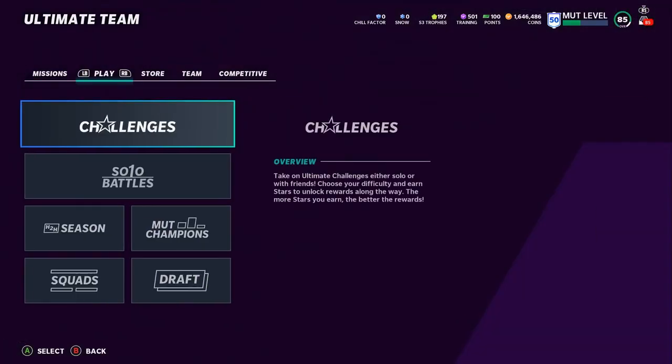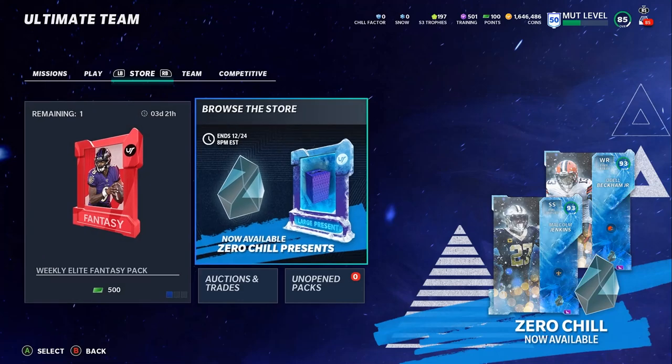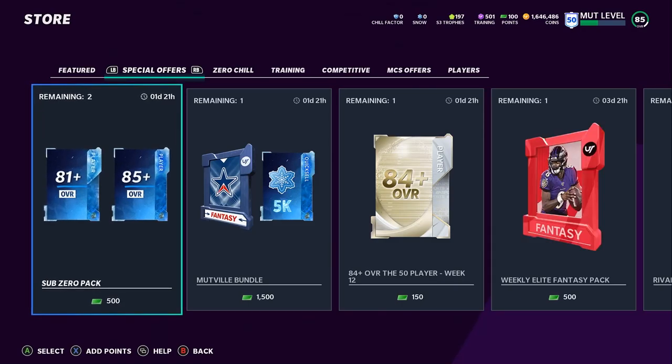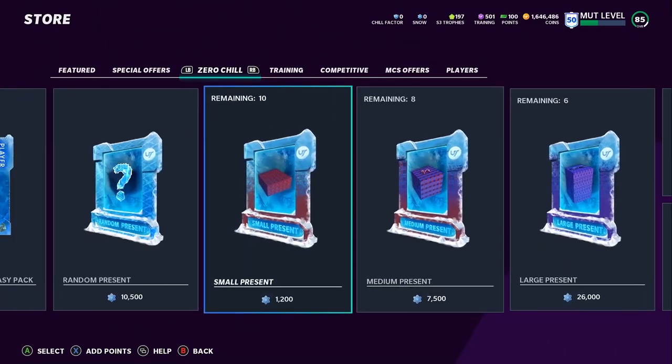Moving on to snow: if you guys don't know what snow is, it's the currency shown in the top middle-left area of the screen. Then there's chill factor — chill factor is more of a level-up system, it's not much of a currency. Snow is going to be the actual spendable currency. Here on the snow page, these are all the things you can pretty much spend snow on.